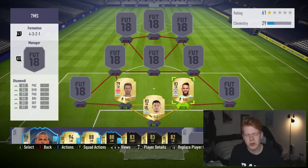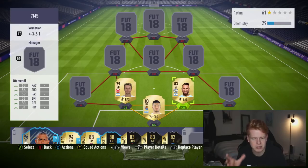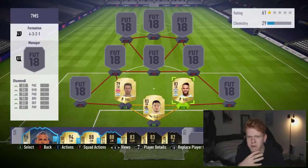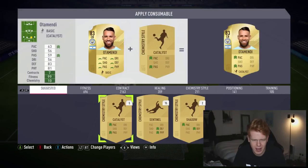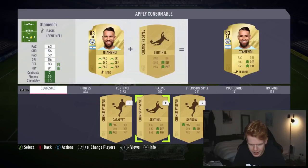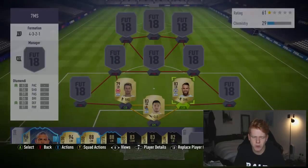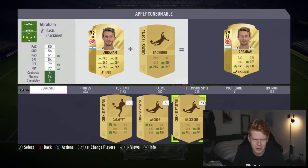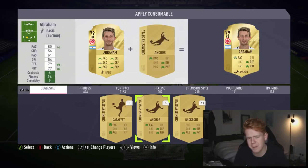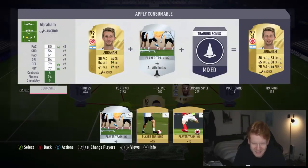The second centre-back is Otamendi, who has much better defensive and physical stats in this pairing. He's only got 63 pace, but that's still solid - at least he can still get a belt. We're going to add a shadow chem style on him to boost those stats further.